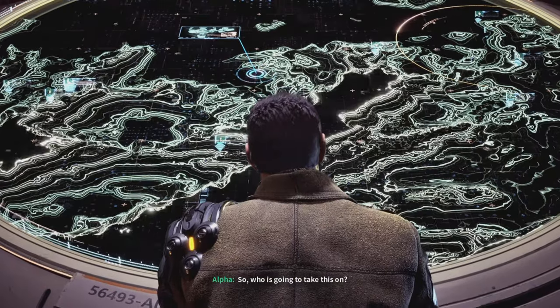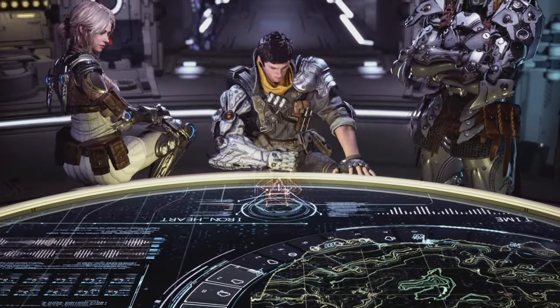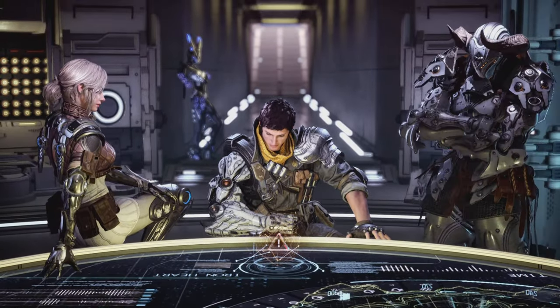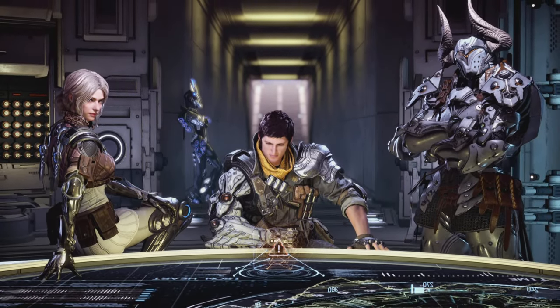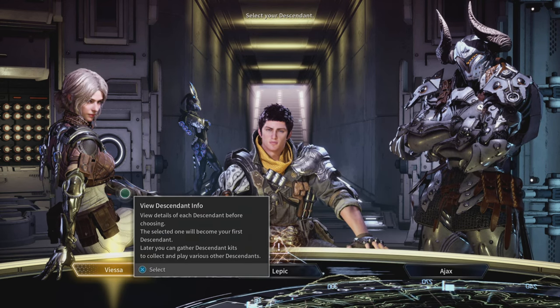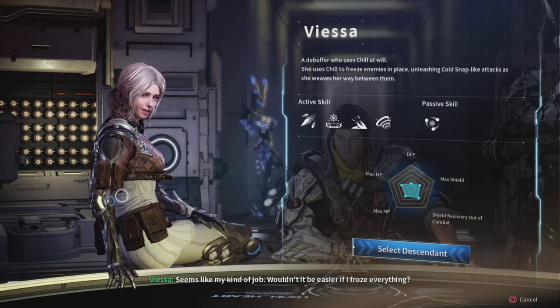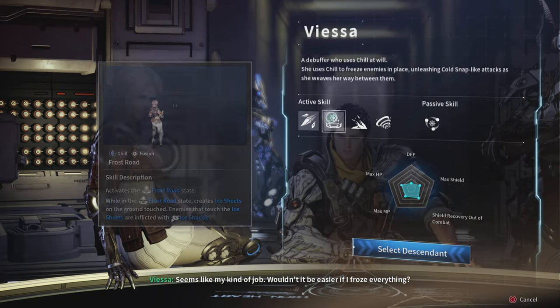So who is going to take this off? Let me know whenever y'all are ready. Yeah, after this tutorial. The ice girl looks pretty cool. I was gonna go with the ice chick, but her health is really low. Seems like my kind of job — wouldn't it be easier if I just froze everything?